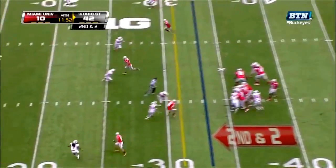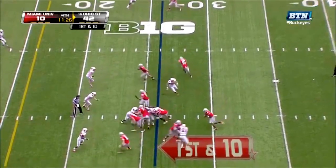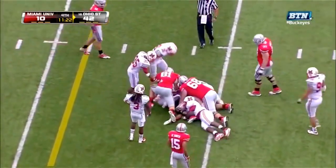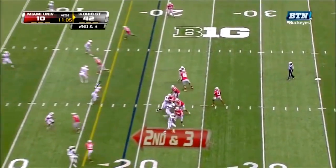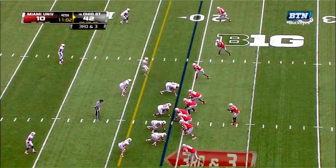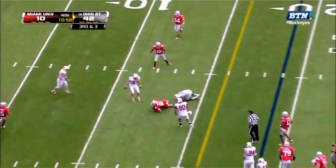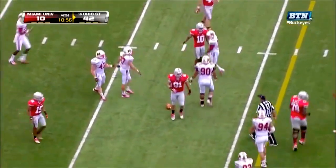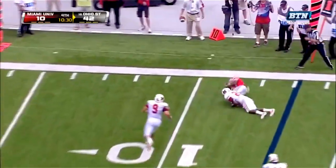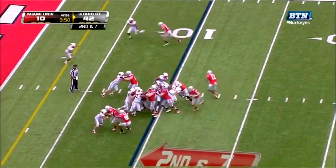Kenny Guyton still in at quarterback for Ohio State — wants to throw, pass complete to Devin Smith. If something were to happen to Braxton Miller they're not slowing down much. Down tempo no-huddle offense — they've realized the offensive players have used more water during the week. Corey Brown with a big hole in the passing game. Look at how quickly they're up to the line of scrimmage.